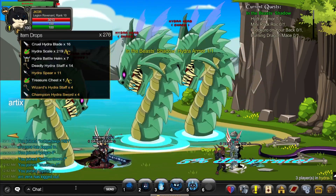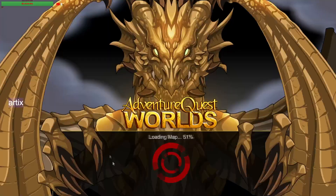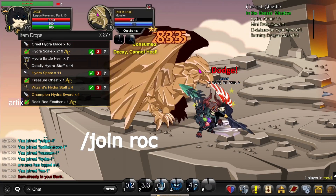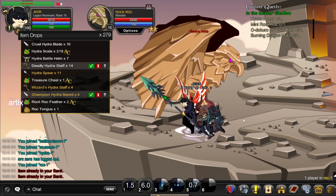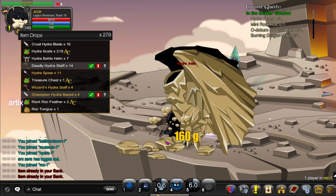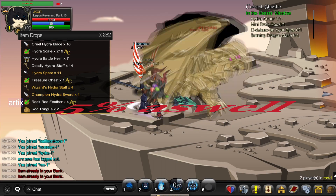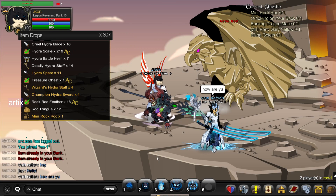We're going to show you where to get the Hydra Armor. But first, we're going to go draw, kill the bird, and get the pet. Look at how many kills it takes to get the Guardian Mali — at least a few hundred kills. Gotta be lucky. And finally, we've got the pet.